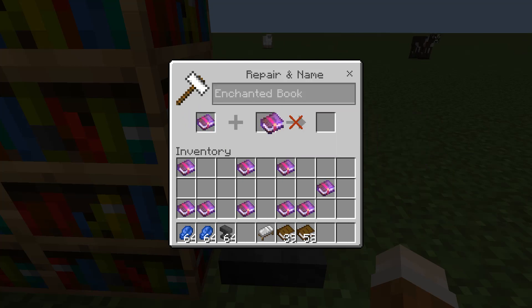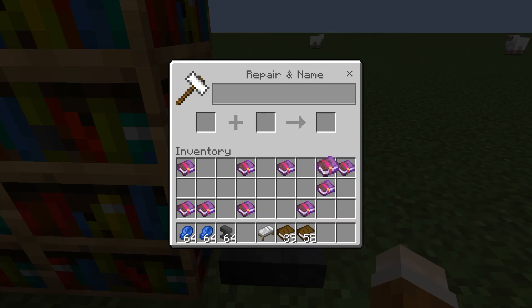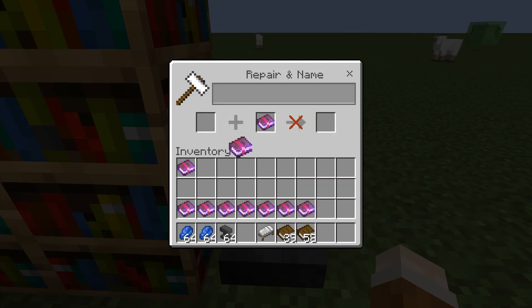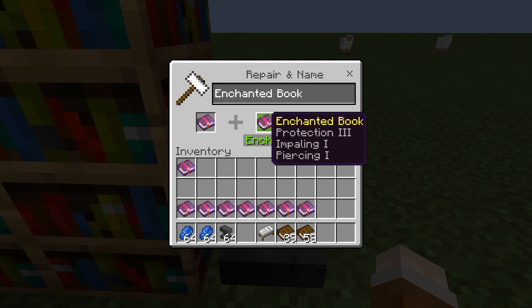As you saw earlier, it does get a lot more expensive the more enchantments you're doing. The experience cost for that one is four — and it's four again on this one, so it is worth noting that it is not always going to save you levels. But this next one is quite a big one — enchantment cost of 24. There are a lot of enchantments on this book, but let's swap it over and just pay six instead, saving a total of 18 levels.